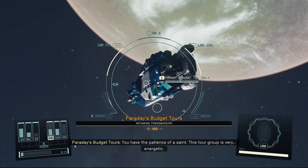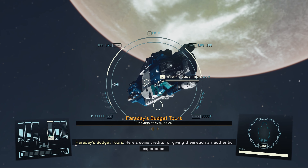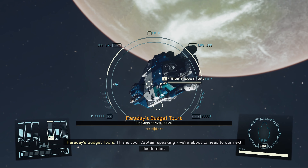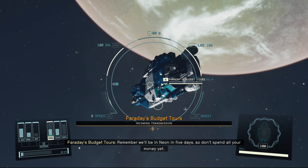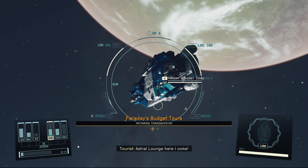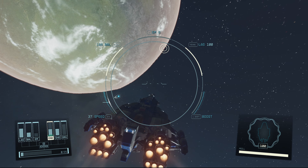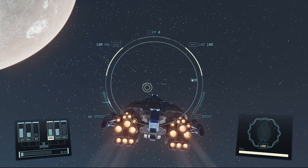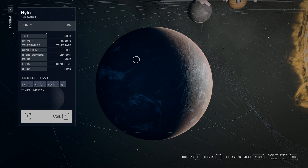You have the patience of a saint — this tour group is very energetic. Here's some credits for giving them such an authentic experience. This is your captain speaking — we're about to head to our next destination. Remember, we'll be in Neon in five days, so don't spend all your money yet. Astral Lounge, here I come! That was the easiest 5,000 credits we've made. So where are we? Oh yes, we're at Hyla 1.